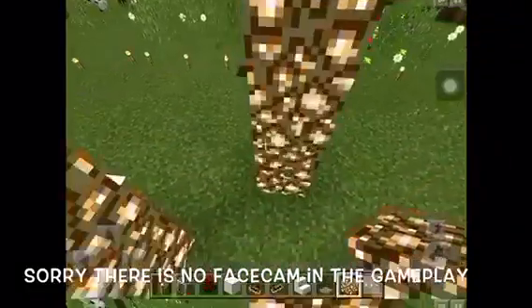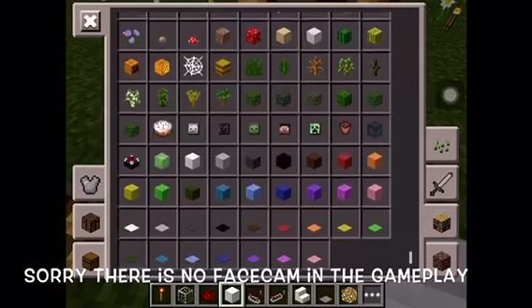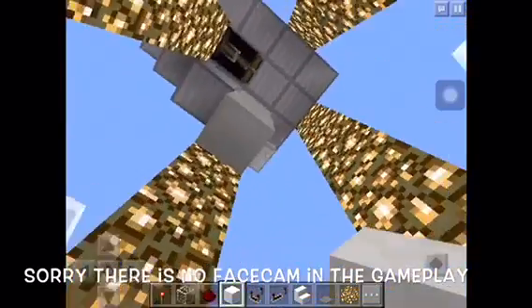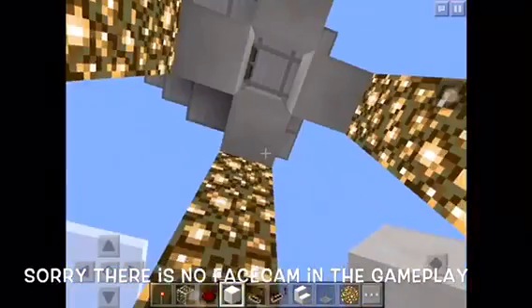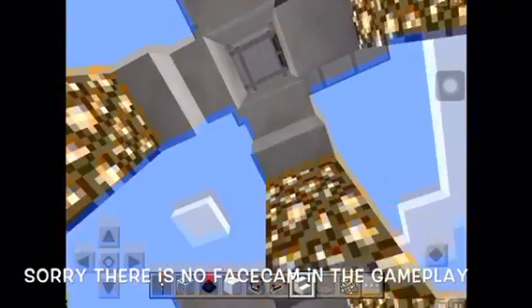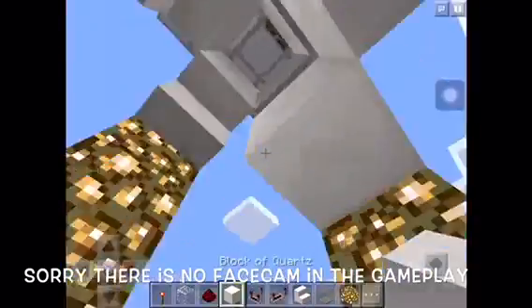Yeah, that's it. Now just fall down. Take a block of quartz — why quartz? Place it on the top and all the sides equal. Then take quartz stairs and just place it like the opposite side, cut it into the process like this.